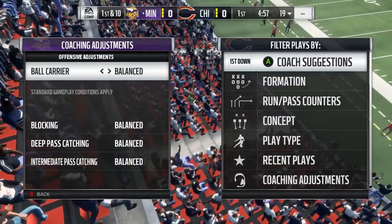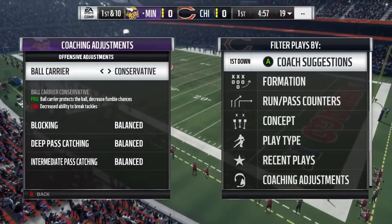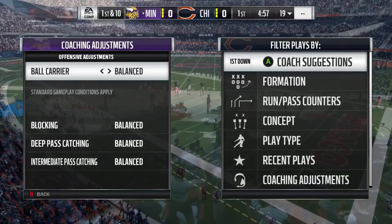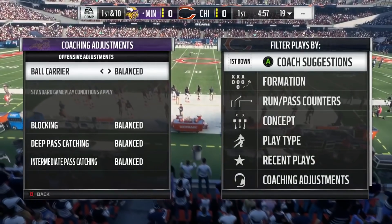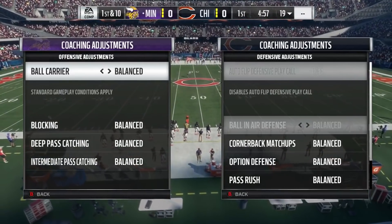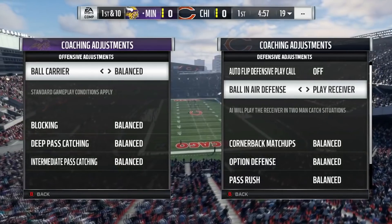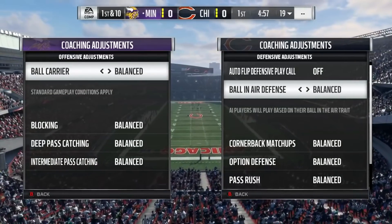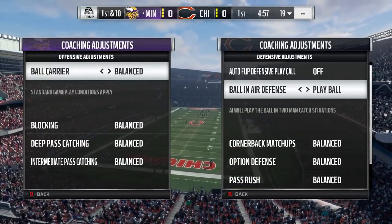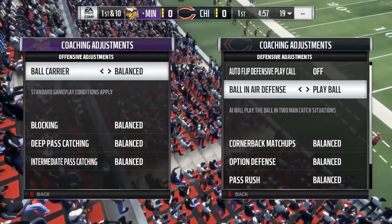Then they patched it so on conservative you can't make people miss anymore, but you probably won't fumble. But later that caused a problem where putting your ball carrier on conservative would actually make him fumble a lot. No matter what you did, the coaching adjustments were just not consistent at all this year — they did not work. It's almost one of those things where I don't want to say take it out completely, but it seems like there's always going to be a problem, going from over effective to useless with every title update.